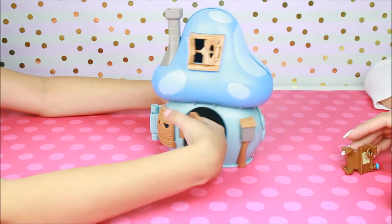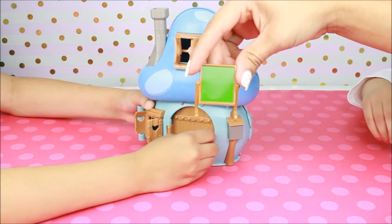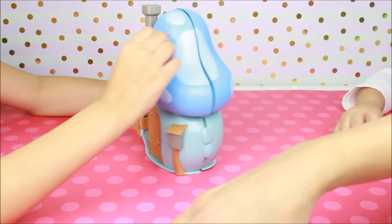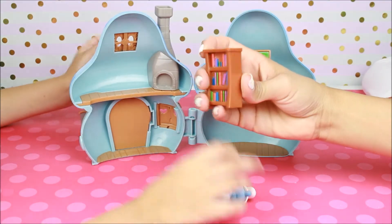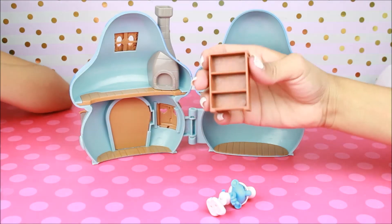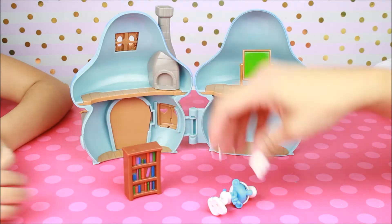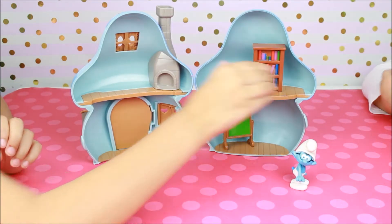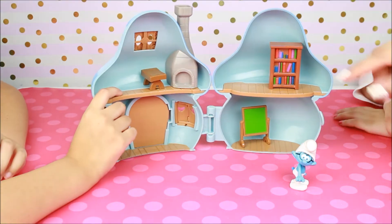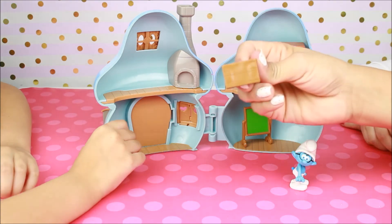And then it includes a blackboard. Here it is — very cute, the blackboard. You have to open the window. It does — the blackboard. The bookcase — that's super cute. See all the little books are here. Put his bookcase in there, Mikayla. And it also includes a drawing table. Oh, a stool — that's actually a stool. Sorry about that.